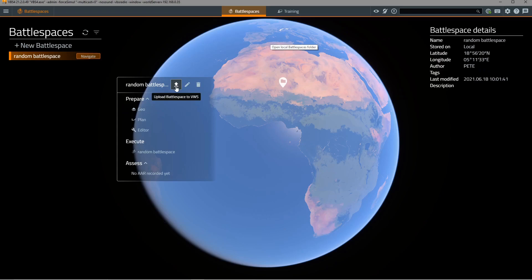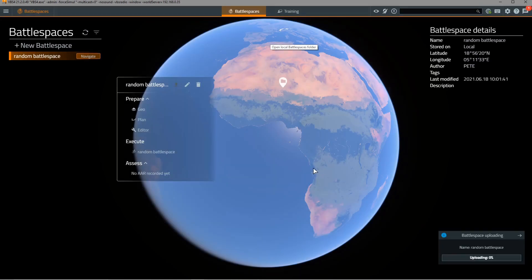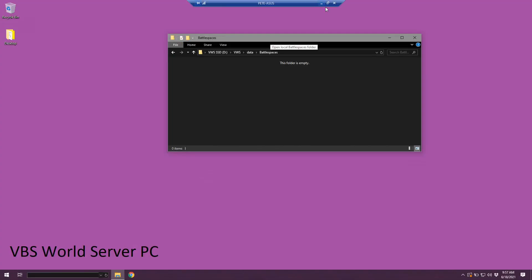If I upload that now to the VBS world server we'll get a warning message because we're going to be uploading from our local PC to the world server. This will just take a couple of seconds and now the battle space upload is complete. Now if we go to our world server PC we can see that our random battle space has been uploaded to the world server so that any other VBS4 clients that connect to this world server will be able to download and use this battle space.